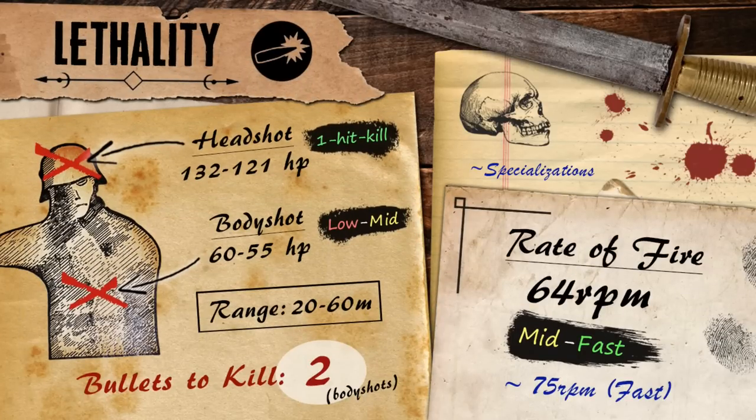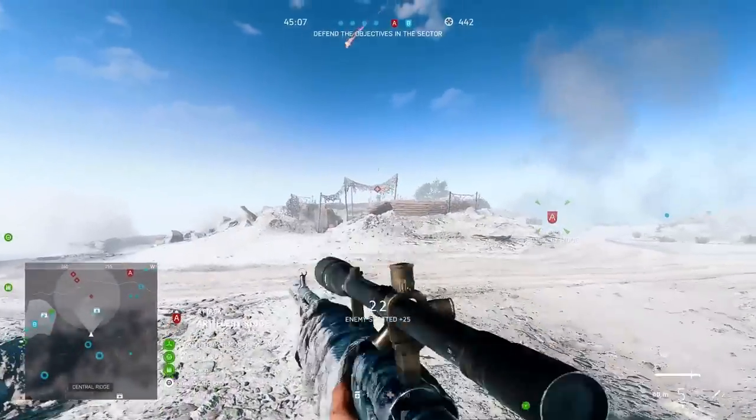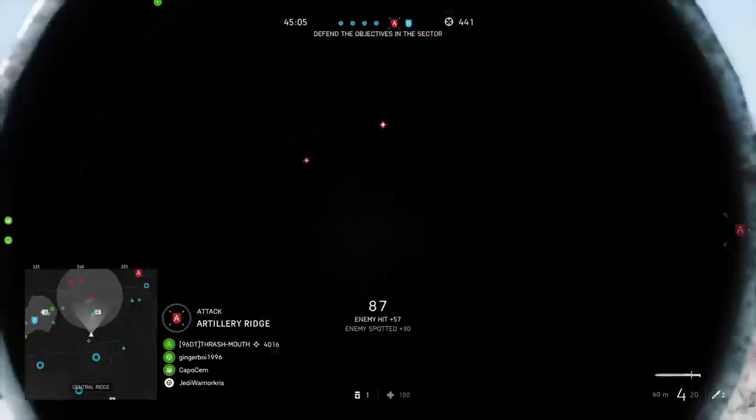Now it's time to talk about the stats, going over the Ross Mark III's lethality first and foremost. Damage-wise, the gun is going to inflict a maximum of 60 up to the range of 20 metres. This then declines over distance, but only very gradually, with the Ross's minimum damage of 55 being reached at 60 metres. So there's only a difference of 5 damage between maximum and minimum values, meaning it deals a fairly low but consistent amount of damage across the board.